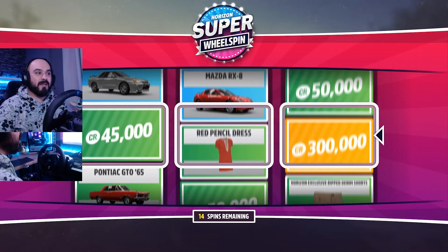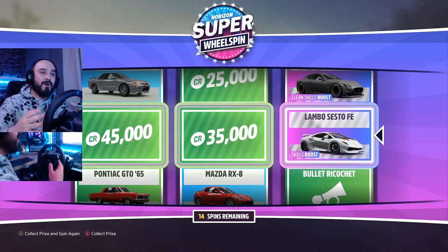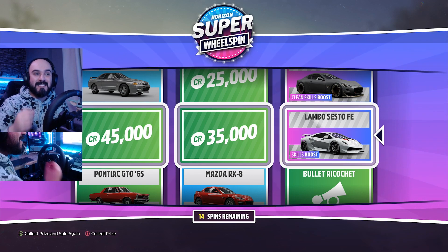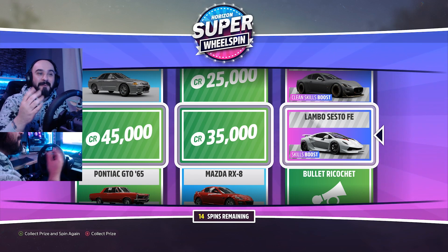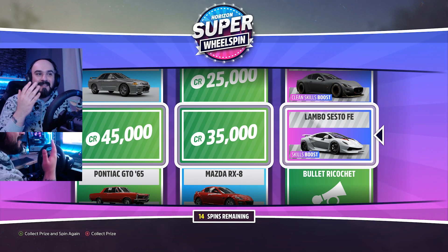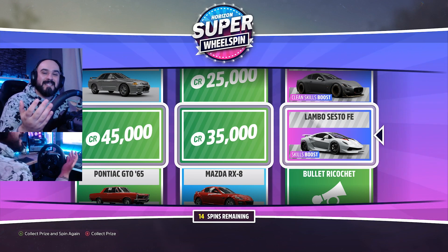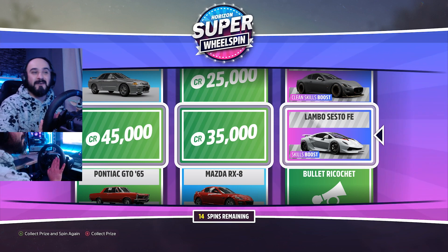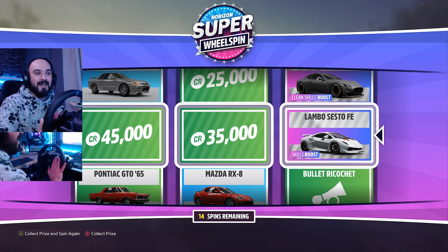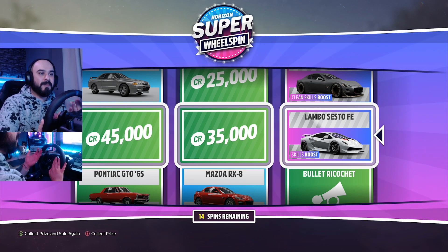This is a really good way of earning a ton of money and just buying the most expensive cars. We got a Lamborghini Sesto Elemento Forza Edition — this is a skill boost car, and I can probably use this to get all those skill points I needed. Now I have a car to get a ton of skill points. This is really good. I'm going to use this from now on. I don't know how much this car is — I'm gonna check. I don't think the auctions are open yet, but I'm pretty sure a Forza Edition car is very expensive.